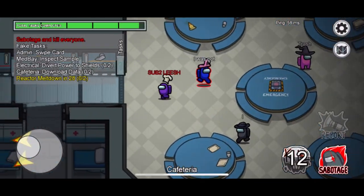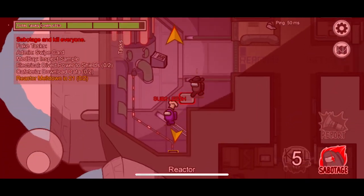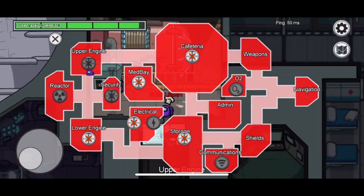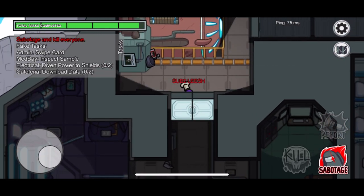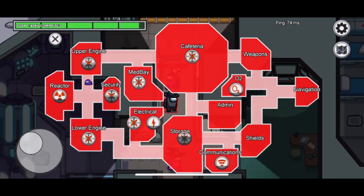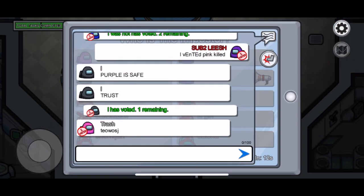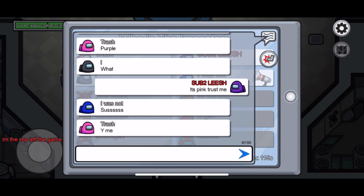Tip number four is to not be aggressive as the imposter. If you're the imposter, kill someone in the first round, and then after that find some people and stay with them for the entire second round — don't kill, don't do anything, don't even sabotage. They will defend you because you were with them the whole time. If you stay with people all second round and someone dies because your co-imposter killed, they won't think it's you and the people with you will defend you. Just don't do this in the last round because it doesn't make sense.